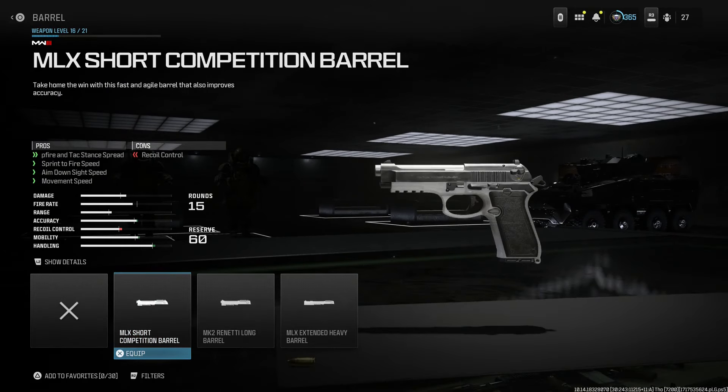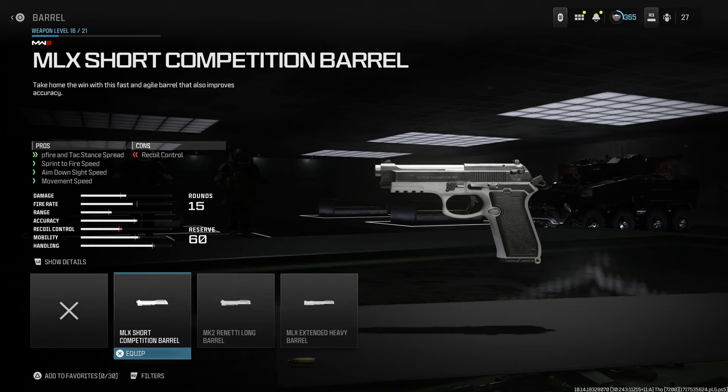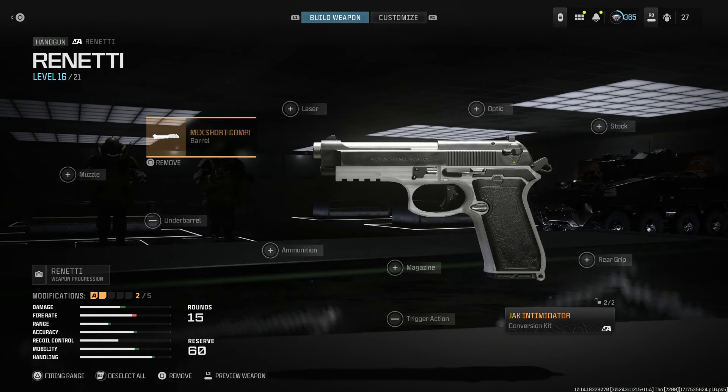For the barrel option, to get the correct look, we want this first option — the barrel and upper slide. The first one just looks wrong, so this one here is going to give us something similar to a Beretta 92FS — the M9, one of the improved ones the U.S. military adopted. This is a short competition barrel we're going to select, giving us hip fire and tac stance spread, tac stance to fire speed, aim outside speed, and movement speed. The cons are recoil control. This gives us the right barrel and upper slide length.